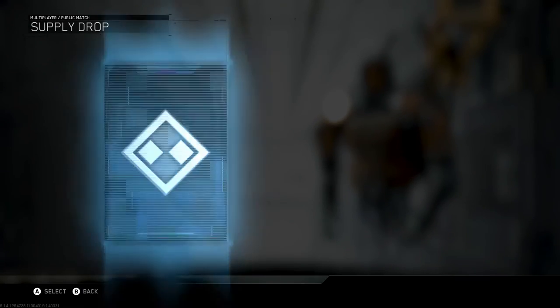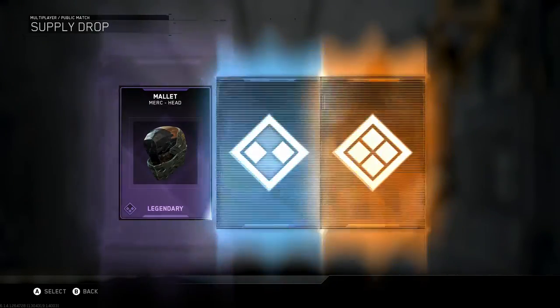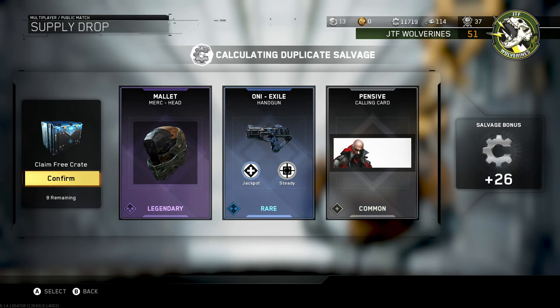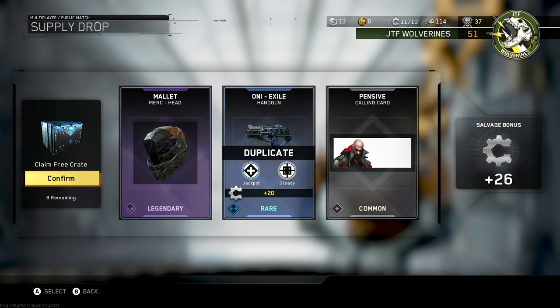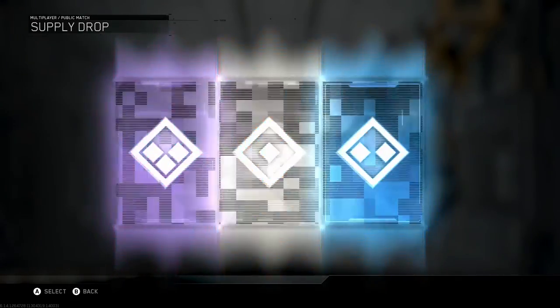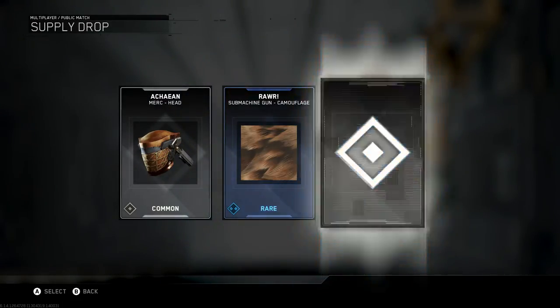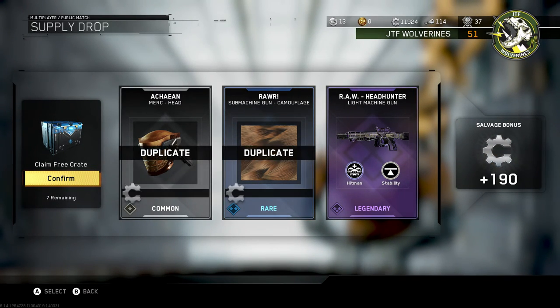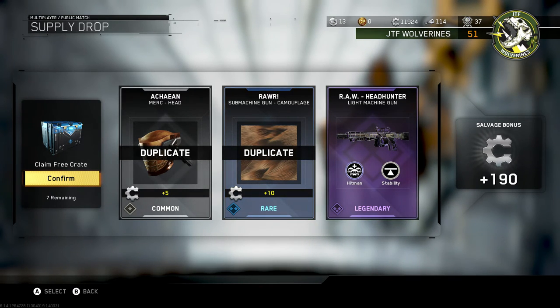Here we go, nine more. Okay, that's lame. Not too impressed with that one, guys. Look at all these weapons, though. Thank God the RAW is not a duplicate — it has stability too. That weapon has kind of a bad recoil, to tell you the truth.